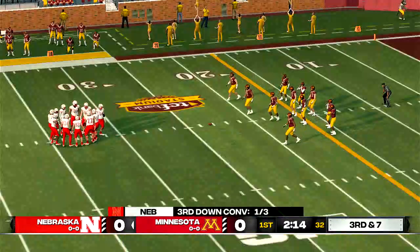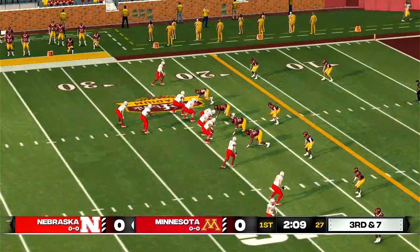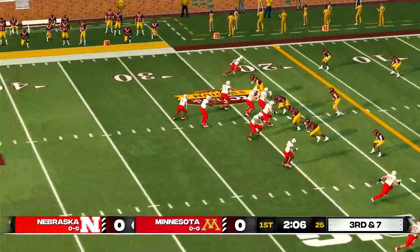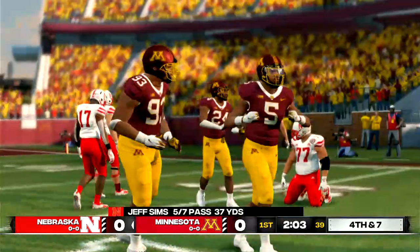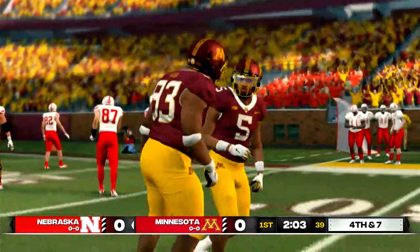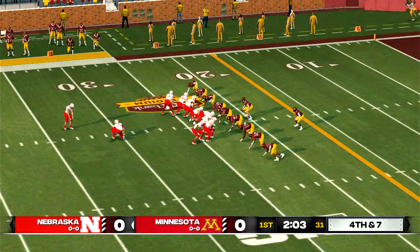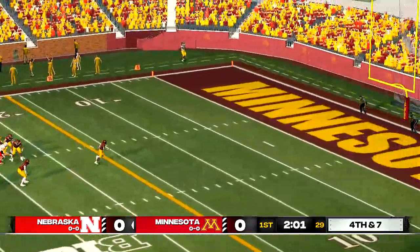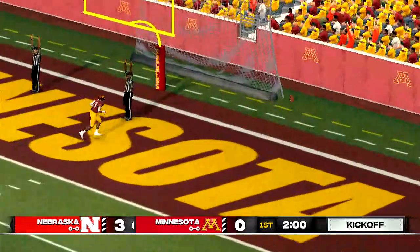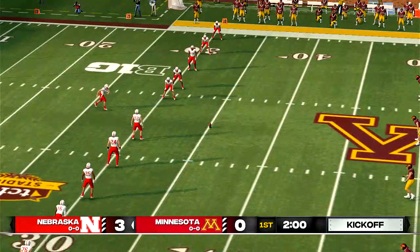Play 13 of the current drive. On the throw — incomplete pass. It's fourth down, and they're going to try a long field goal here. Nebraska is looking to go up by three. Kicks up and he splits the uprights — that one looked like cake for this kid. Chalked up three points for the offense. Three-nothing Nebraska.